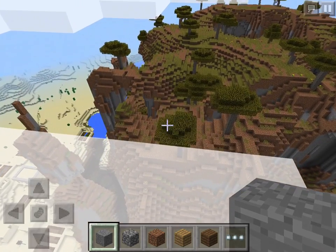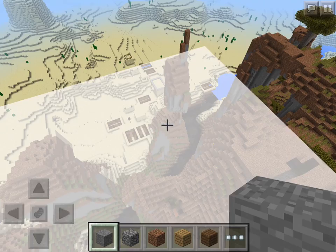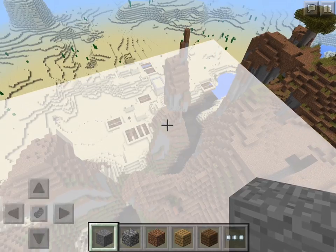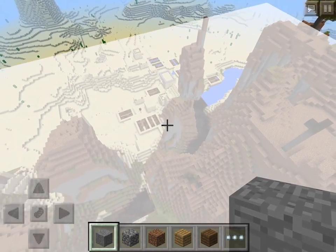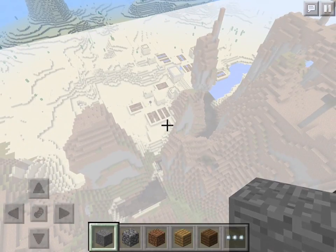Here's the glitch — look, no leaves! The leaves disappear, and look at the water — you can see all the way down to the bottom. I hope you like this seed. If you did, leave me a like, remember to subscribe, and have a good day.